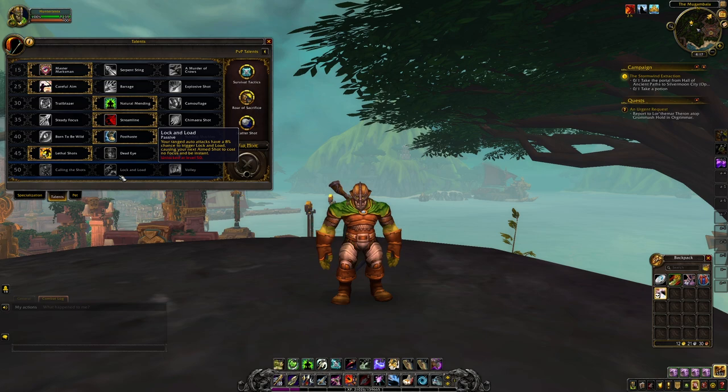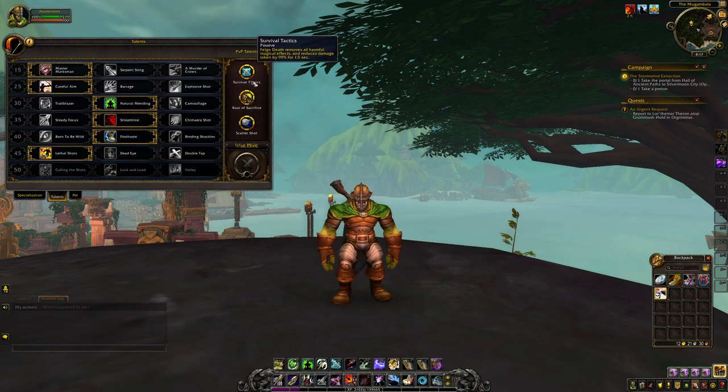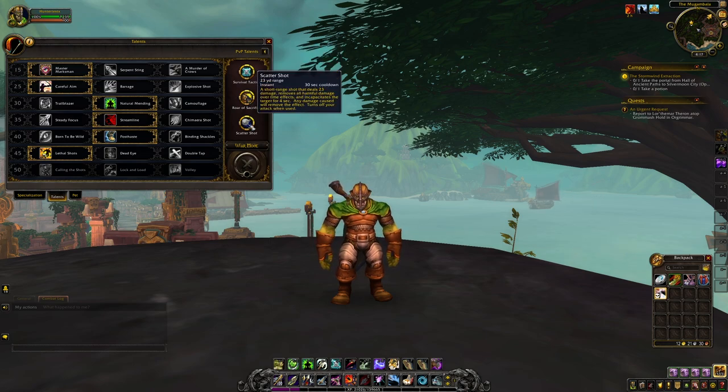If you choose to venture into PvP as a Marksmanship Hunter, the first recommended PvP talent is Survival Tactics, which increases the strength of your Feigned Death by reducing damage taken by 99% for 1.5 seconds and removing all harmful magical effects. Our next talent is Roar of Sacrifice, giving you or an ally a buff that prevents the target from receiving critical hits, but a portion of the damage is transferred to the pet. Our last talent is Scattershot, which incapacitates the target for a short period of time and removes any effects that might break this — very handy because it allows you to place a trap, like a Freezing Trap, at your enemy's feet.